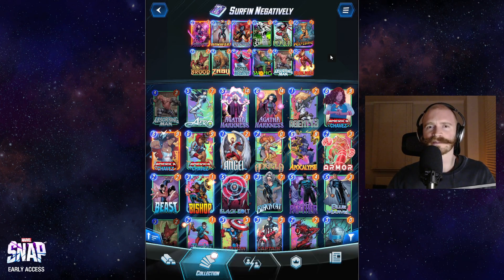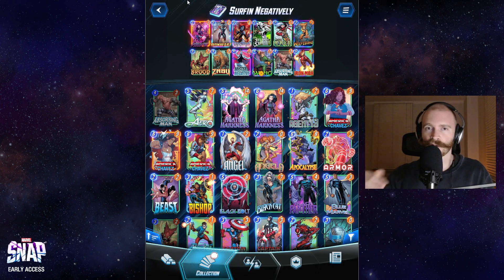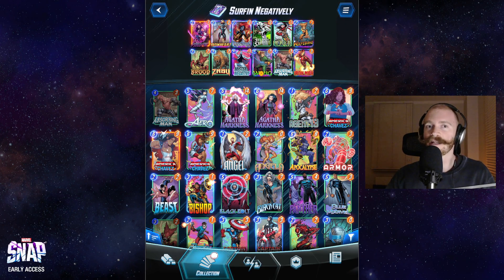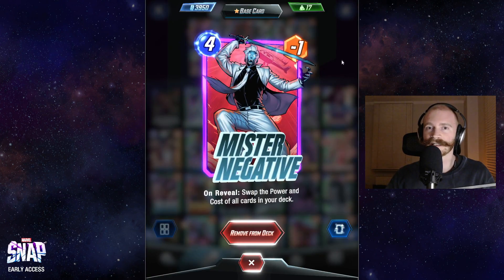The last card that doesn't really need much explaining is Psylocke. It just allows us to curve out much smoother because the best opener in this deck is Psylocke on turn 2 into Mr. Negative on turn 3.